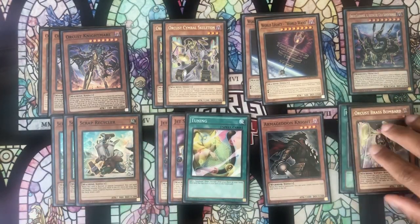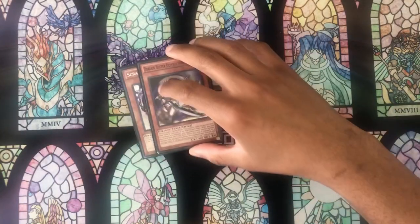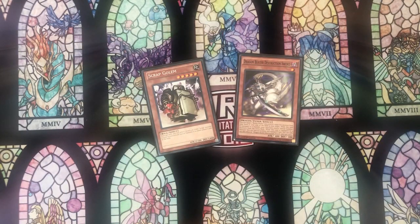Moving on to the engine requirements, we're only playing these two: Scrap Golem and Destruction Sword. One thing I do want to mention about Scrap Golem is that it isn't necessarily always an engine requirement because if you draw it, it isn't like you can't still do your combo if you also draw a Scrap Recycler. It's not like Brilliant Fusion and Garnet where if you draw your Garnet you can't use Brilliant Fusion, or Sanctum and Scythe where if you draw your Scythe you're not resolving Sanctum. If you draw Golem, you can still do your same combos — you can just discard it for Jet Synchron, and then bring it back with Scrap Wyvern and continue through your plays exactly the same.